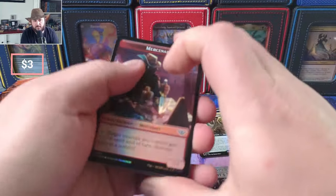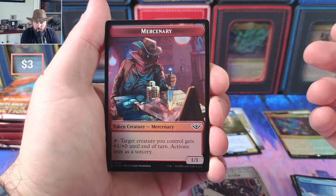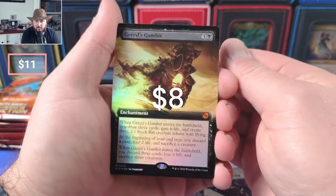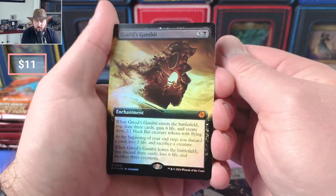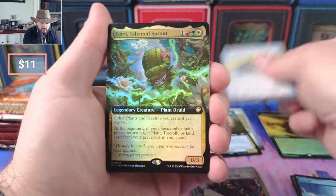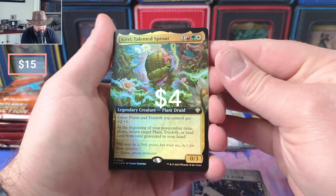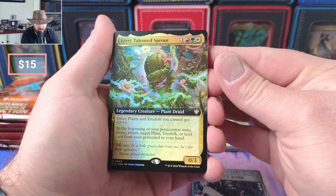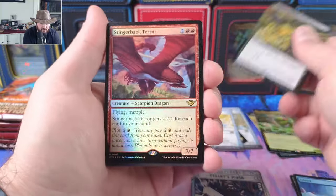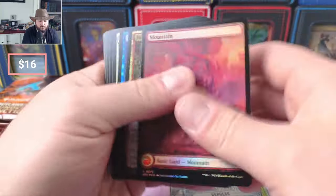The last boxes I posted, even at pre-release prices, I barely broke even — maybe not even that after fees. Greed's Gambit — that's a nice full art foil, really nice. We got the Charm, nice. Full art Sprout — other plants and tree folk get plus two plus zero, nice for those tree folk decks. Pitiless Carnage, Terror, and a Repulse.